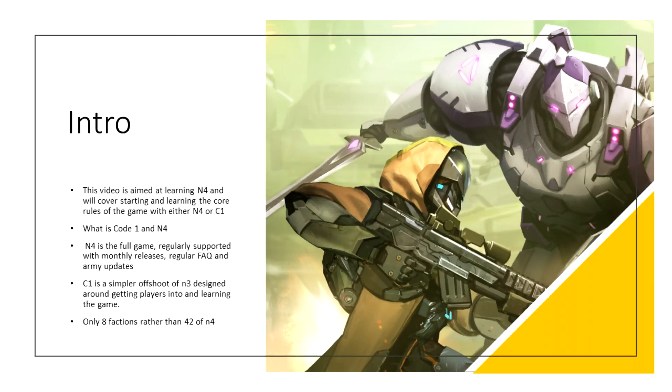So what is Code 1 and N4? N4 is the 4th edition of Corvus Belli's Infinity and considered the main game. It is continually supported each month and updated regularly with FAQs and new models. Code 1 however is a beginner-focused offshoot version of N3 or 3rd edition with reduced rule sets but still a full game in its own right. It only has 8 factions made up of a trimmed-down selection of units. Infinity scratches my skirmisher itch but it can be complex, which is why Corvus Belli developed Code 1.